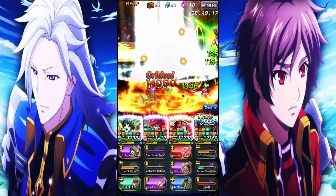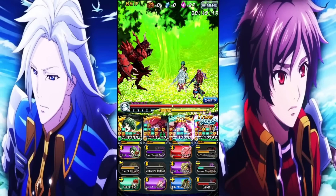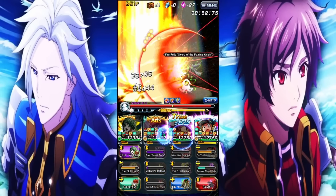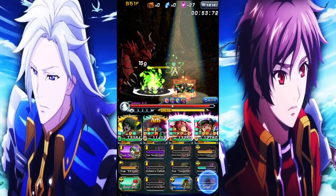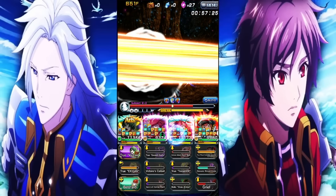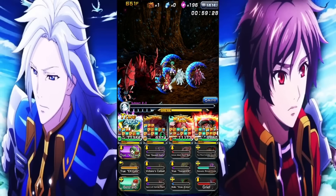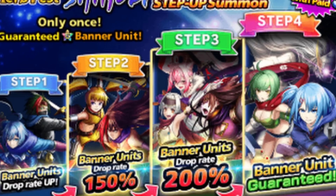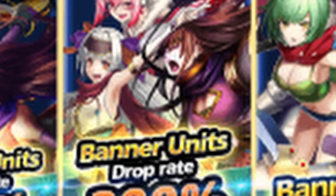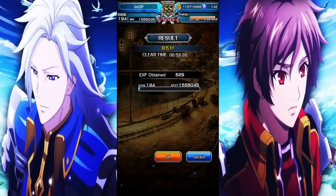It really sucks that this saga is so lackluster. If this was the Cross the Blaze banner there would be a lot more incentive to summon, or even a Phantom Sniper banner. I also want to point out how they try to incentivize spending by saying you get a banner unit guaranteed on the final step - but look at how many units are featured. It's not like you're guaranteed to get 12th Generation Mizuki, which by the way is the only real reason why you would summon on this banner.